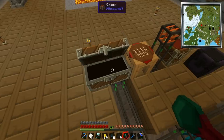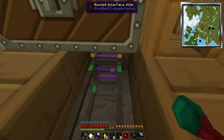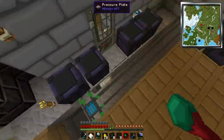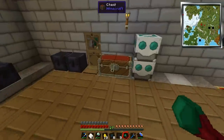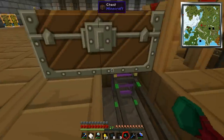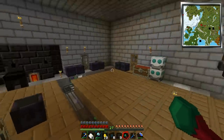It looks like it's pulling cobblestone out first. By default this extraction module tries to pull out 8 things at a time, which is pretty slow. It's going to take a while to empty out this chest, especially when we start hooking up all the other chests. So what I'm going to do is pull out this chip and upgrade it using the router utility.